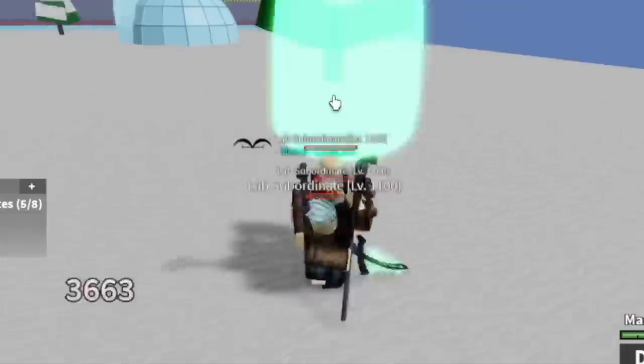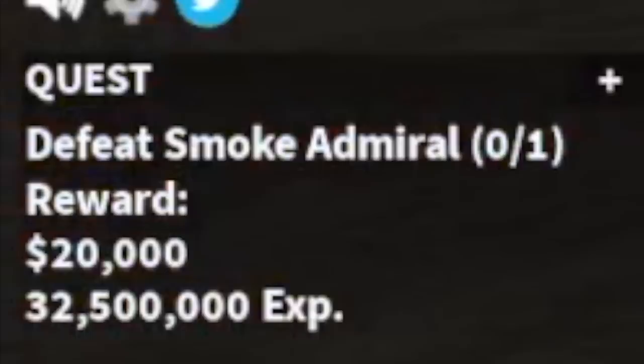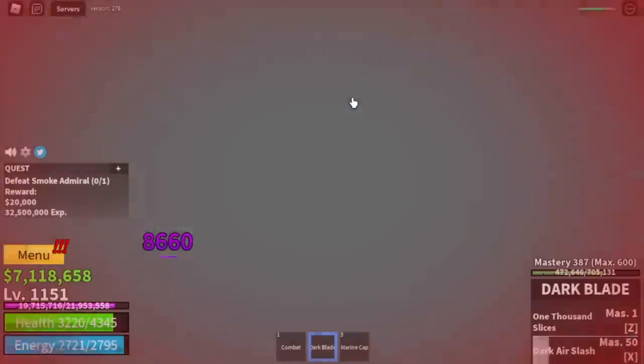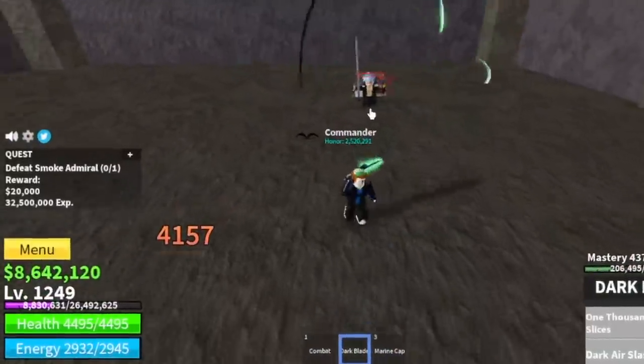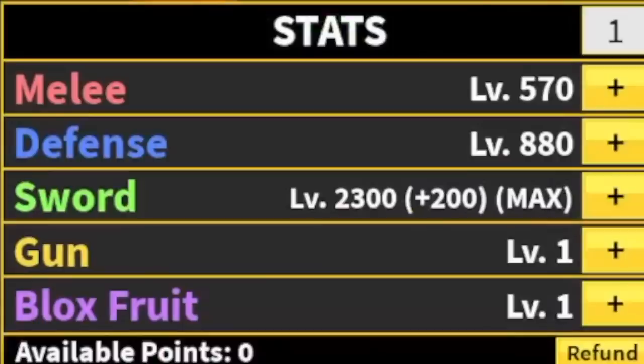Now heading to my favorite part. At level 1150, you can start defeating the smoke admiral. I tried doing wall strat, but smoker can go through walls, so it's not good. Just fight him face to face — it's easy. His HP is low and your damage is high. Target level is 1250. Stats check: sword max, defense 880, melee 570.